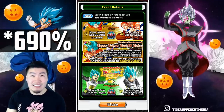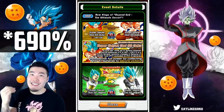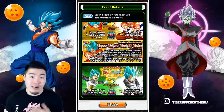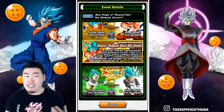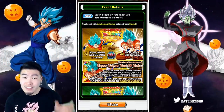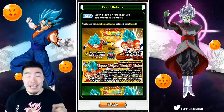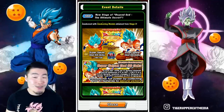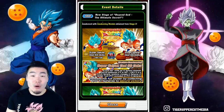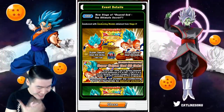On average you can expect at least 6 to 7 PHY orbs since he is an orb changer. With 6 orbs you're getting 180% ATK and DEF, and with 8 orbs you're getting 240% ATK and DEF. That is just such a crazy, insane passive.